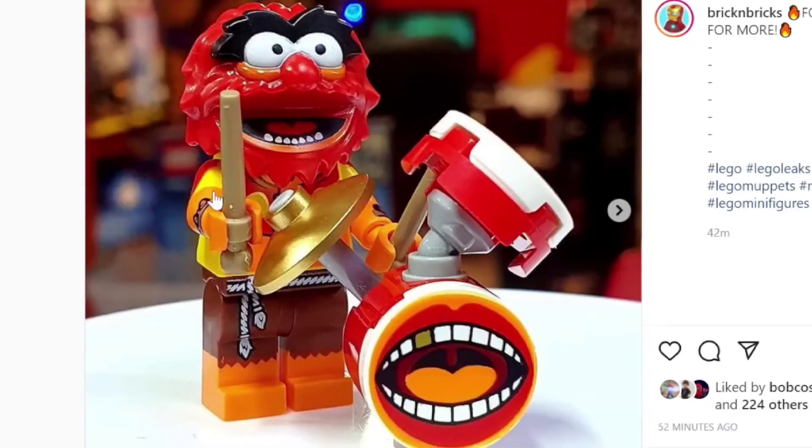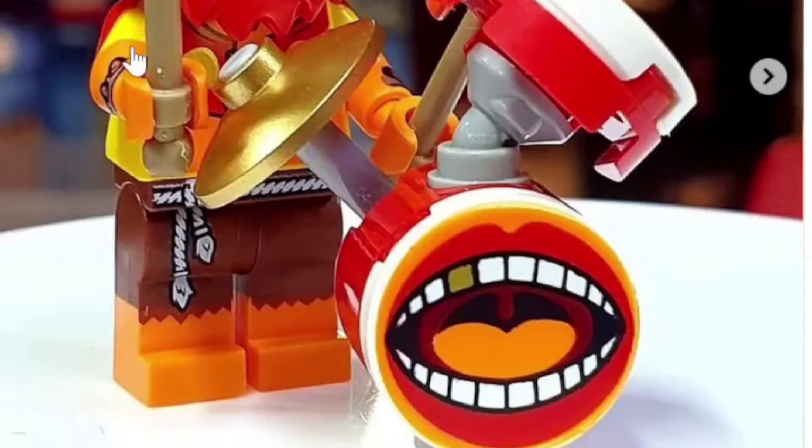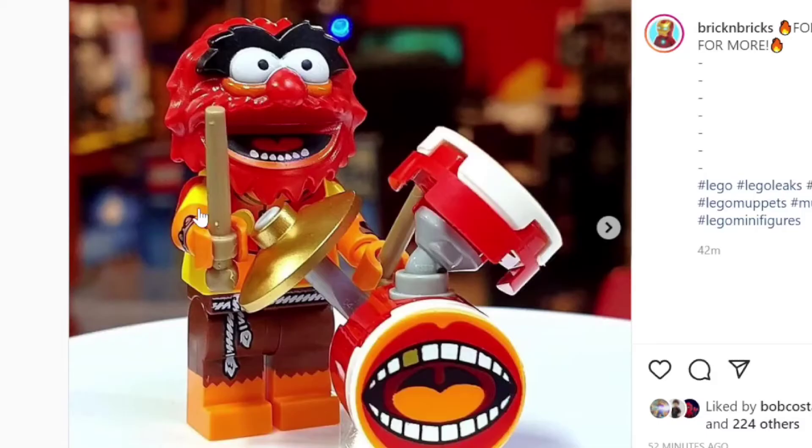Animal has got to be one of my favorites of the series. Lego just hit it out of the park with this guy. They have a unique head mold for each of these characters — 12 unique head molds just for one CMF series, which seems absolutely insane. I also love his little drum set; that's such a cool inclusion, as well as the drumsticks and the arm printing. Overall, the printing on this figure is spectacular.